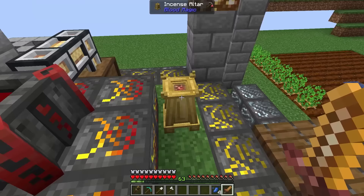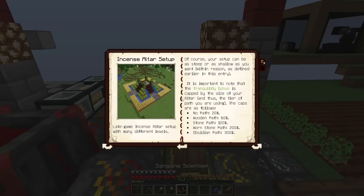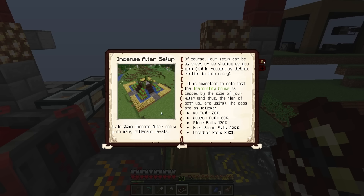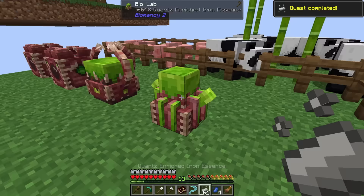The incense altar is actually part of a big multiblock structure which I'd rather build sooner rather than later. We can plonk it under our altar to get a ton of bonus LP every time we make a sacrifice. Progression time! Combining iron essence and quartz essence gives us quartz-enriched iron essence. You might know what we're going to be unlocking soon, but first we need a power source.